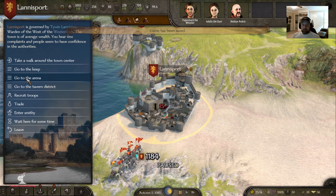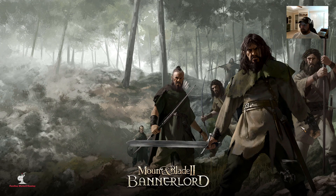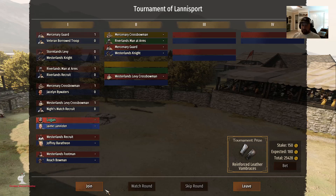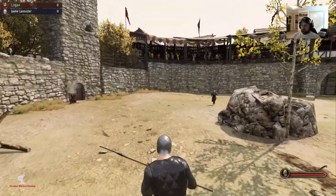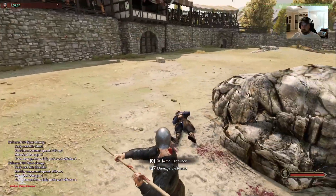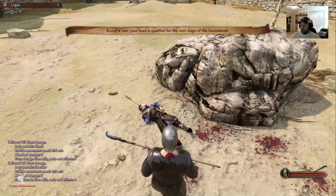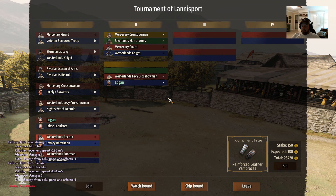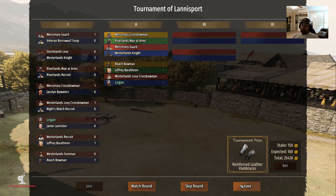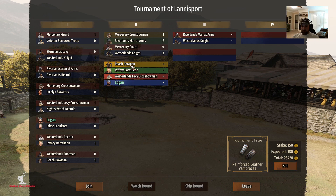We're going to take part in this tournament here in Lannisport, which gives us a chance to see some Westerlanders. Going up against Jamie Lannister — he's just a wanderer so he doesn't have his armor on — but one of the cool things about having your own mod is you can do what you want. I wanted Jamie Lannister to lead my parties so I made him a wanderer. If I'd put him in Clan Lannister as a ruling clan member he'd just be stuck fighting forever. Same with Tyrion, same with a lot of guys.